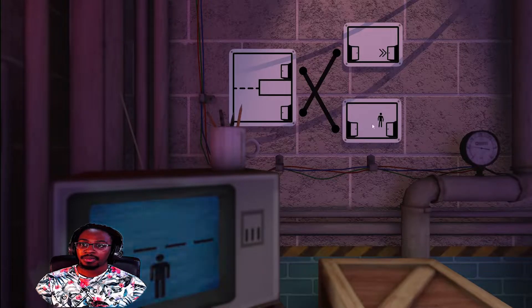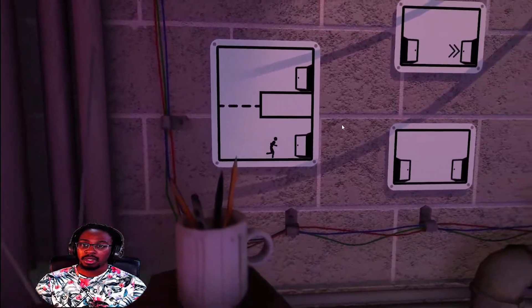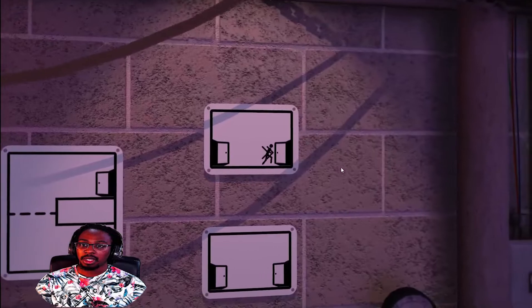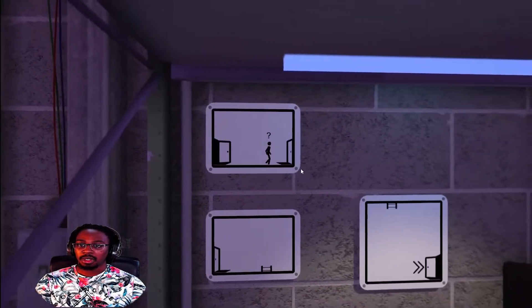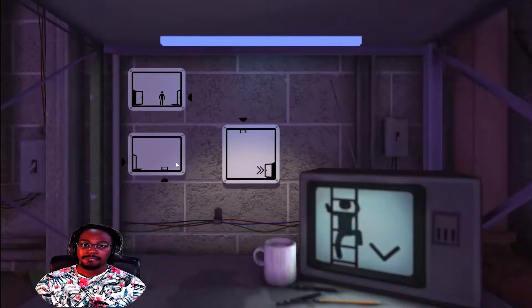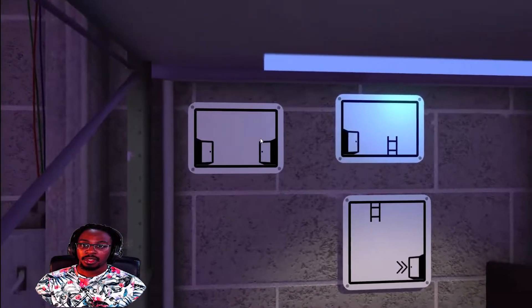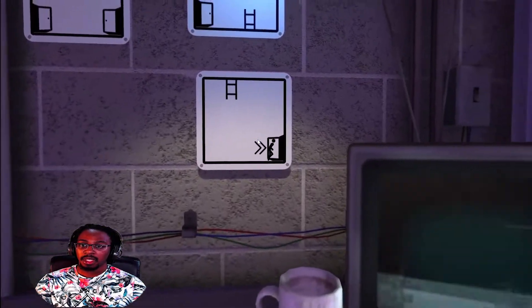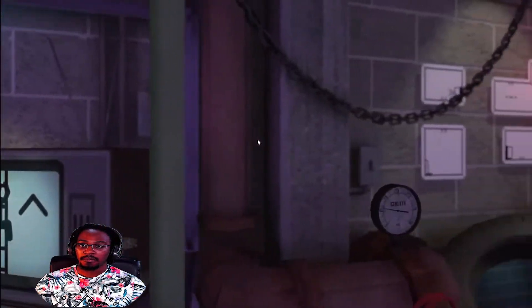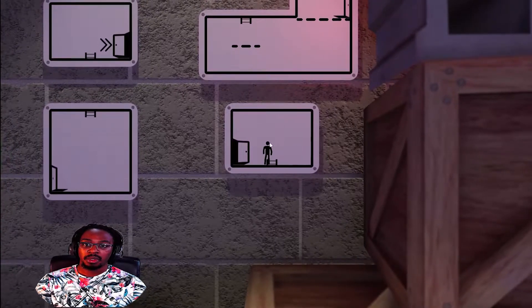Like so. There we go, up, up and we go. And then up we go and we're done — on to the next one. Like so, like so, we go down, and then we go. It's a little puzzle game.